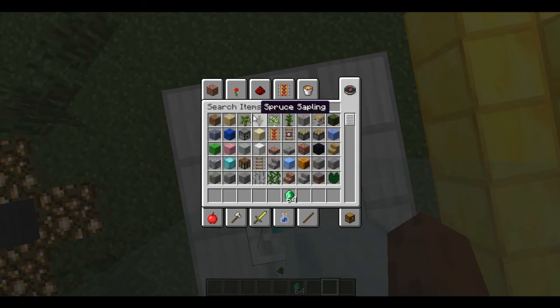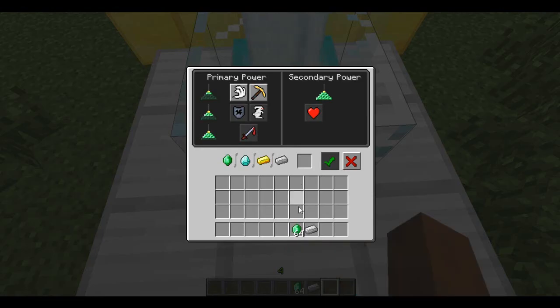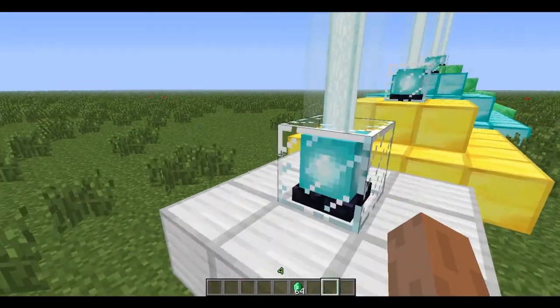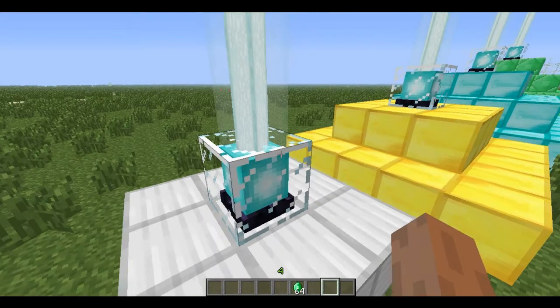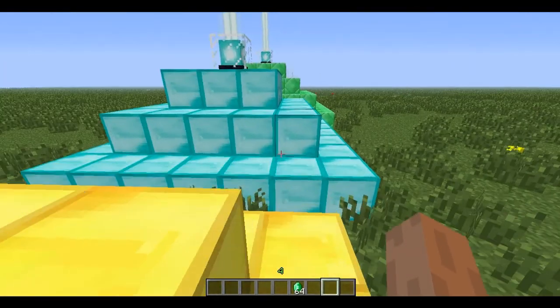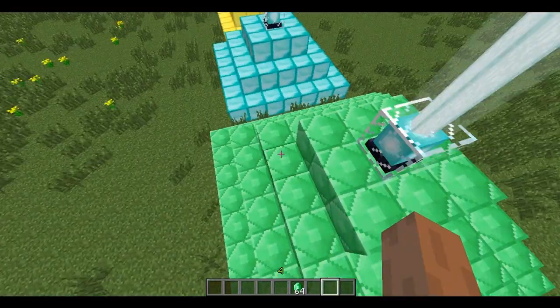Maybe I need iron bars. It worked perfectly in the snapshot. So if the structure is made from iron, I think you need to put iron inside. And if it's gold, you need to put gold. So I'm going to go to the biggest and strongest one.